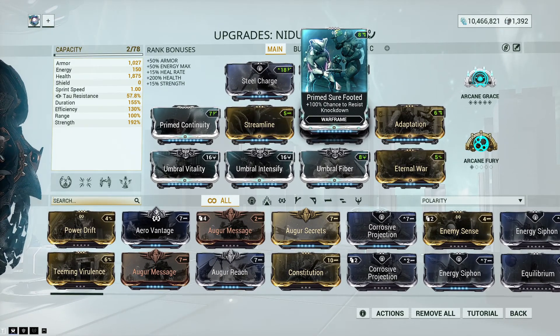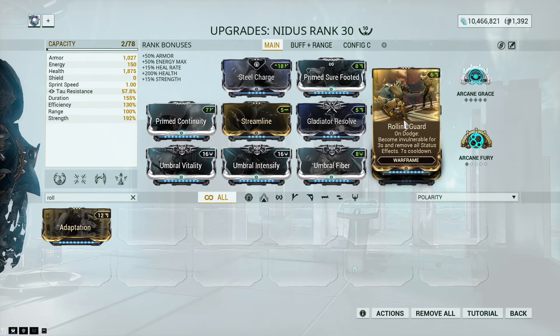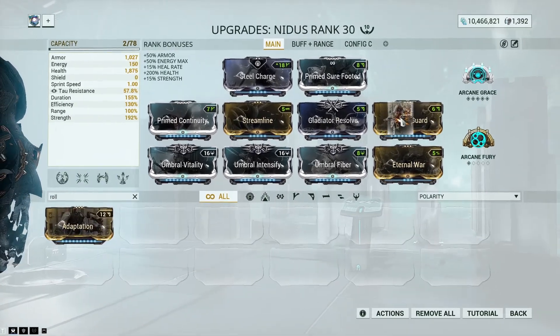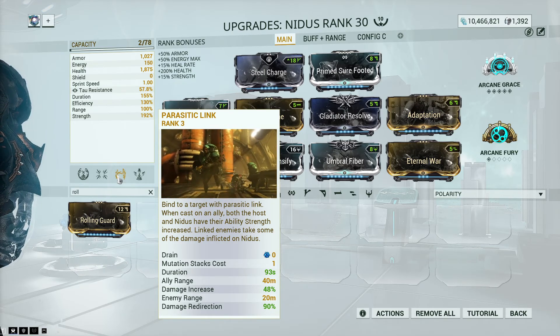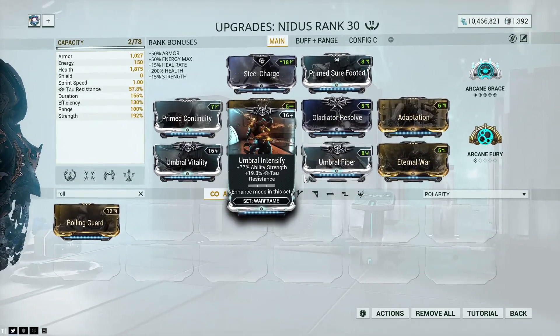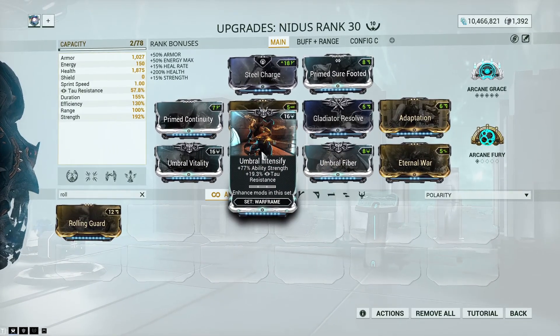Prime Sure-Footed is going to give you a lot of survivability in bad situations. Adaptation you could swap out for Rolling Guard if that fits your playstyle more, but Rolling Guard fits squishier frames rather than tanks. This build gives you 90% damage reduction and your link gives you 90% damage redirection — both together means less than 1% damage taken, which is insane. We're running all three Umbral mods.